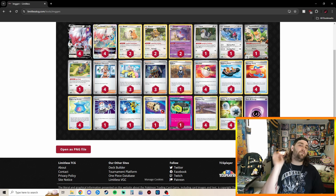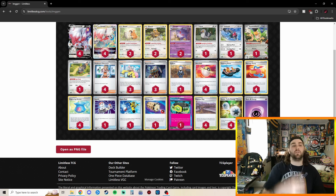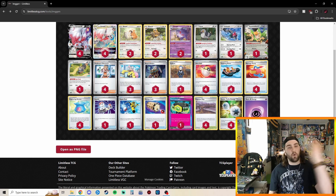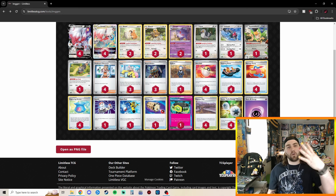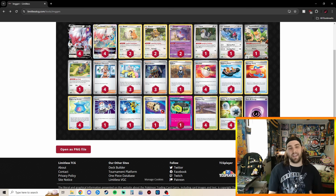For the full decklist: 4 Hisuian Zoroark V, 4 Hisuian Zoroark V-Star, 2 Bidoof, 2 Bibarel, 2 Gengar, 1 Pidove, 1 Unfezant, 1 Squawkabilly EX, 1 Squawkabilly, 4 Professor's Research, 3 Iono, 3 Boss, 1 Cyllene, 4 Ultra Ball, 4 Trekking Shoes, 4 Damage Pump, 4 Capturing Aroma, 1 Switch, 1 Super Rod, 1 Energy Loto, 1 Maximum Belt, 4 Gapejaw Bog, 4 Double Turbo Energy, and 3 Psychic Energy.